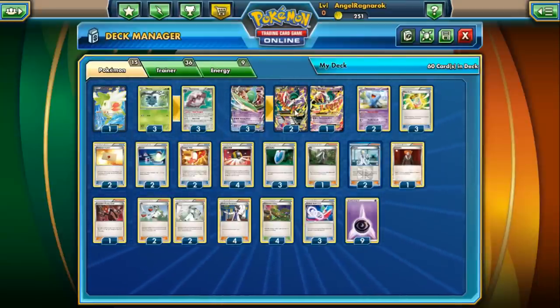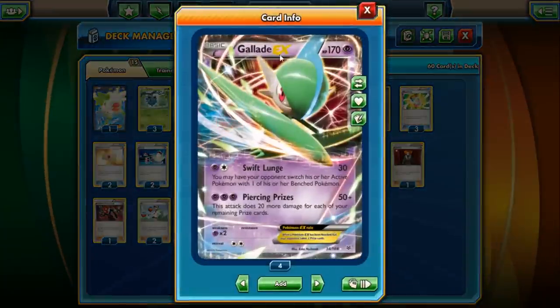Mega Gallade is a pretty cool Pokémon — he does a lot of cool things. Let's look at his EX real quick. Gallade EX is 170 HP, a Psychic-type Pokémon. Psychic typing is pretty double-edged: you hit for a lot of weaknesses, but you also get hit pretty hard for weaknesses. His first move is Swift Lunge for 30 damage for two energies — one colorless, one Psychic. It lets your opponent switch their Pokémon, but they pick which one comes in, so it's not ideal.